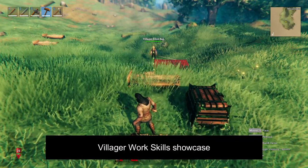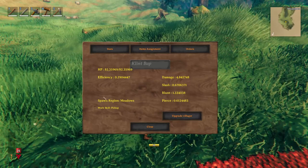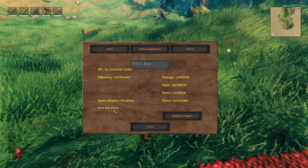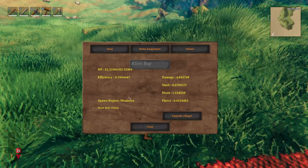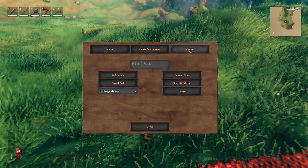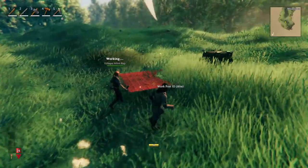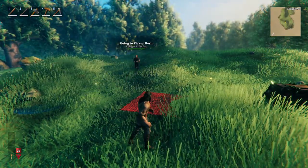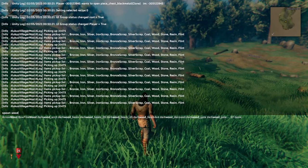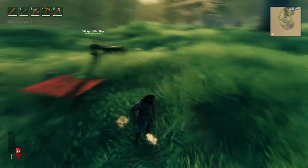Now I'm going to show you all of the work that a villager can do. By default, if you interact with a villager you can see this text - work skills. Currently the work skill of this villager is going to be pickup, which means that if you command it to work it's going to go to its work post, look for items to pick up, and then put them in the assigned container. If I press start working, it's going to go to its work post and find items to pick up.